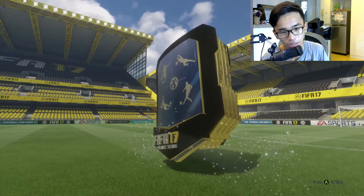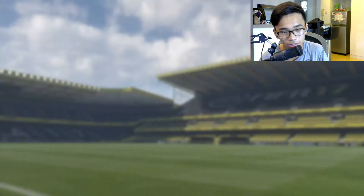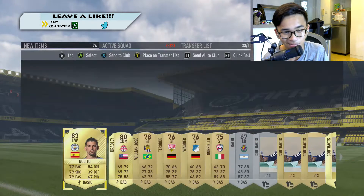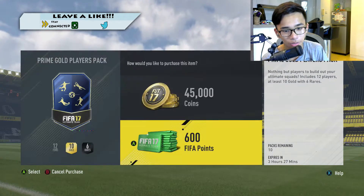15k pack — not a walkout. Small flares — who's that? Nolito, 83 rated. He's actually very helpful. We got Nolito and Bradley. Alright — we have a 45k pack and then we're gonna open the Team of the Week pack.